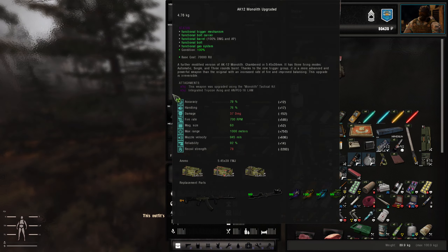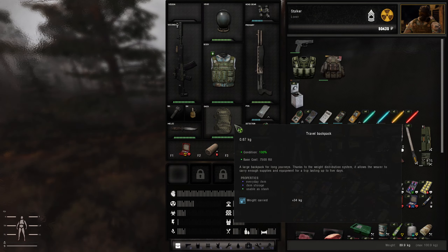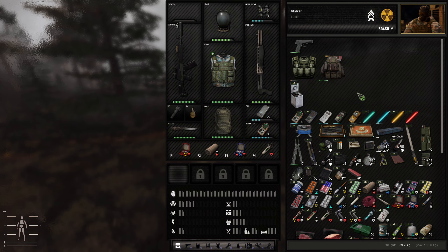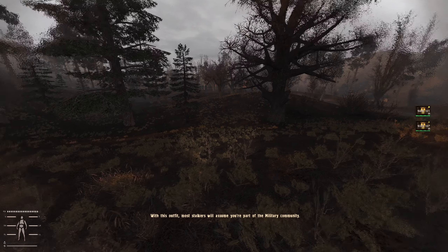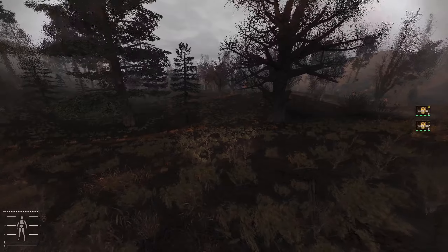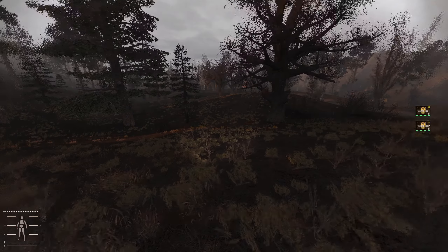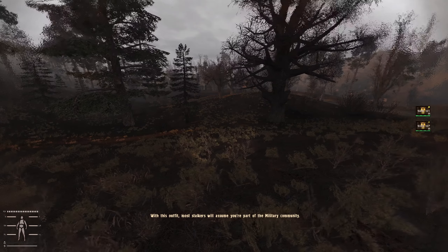If I now remove the patch I am now Free Stalker again, because that's what I am. And I can do the same with military armor. You can only switch the patch between your faction and the faction the armor belongs to. So let's put the military service outfit on. With this outfit most stalkers will assume you are part of the military. If I go back to the inventory I can strip off that patch and I'm Free Stalker again. If I go in and attach a patch, I'm part of the military again.